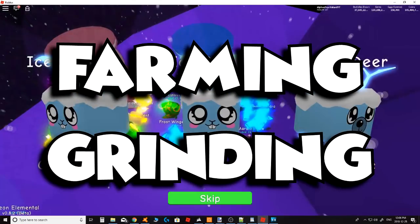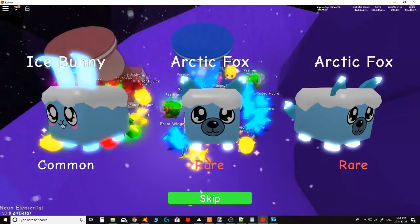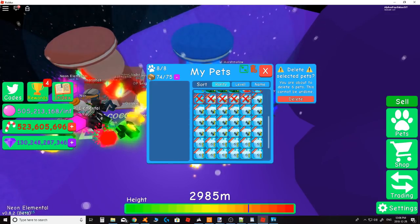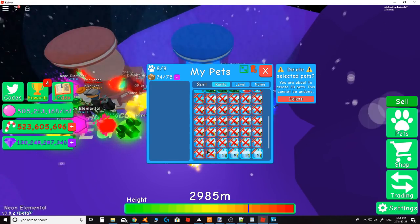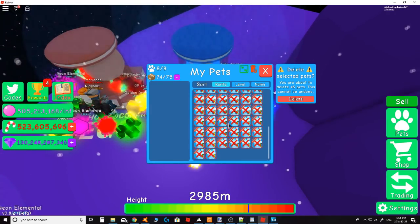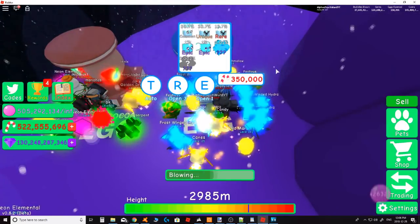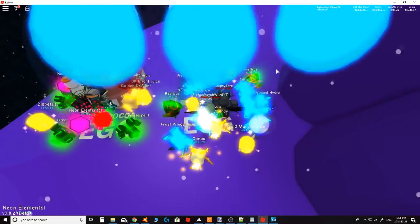My next tip is about farming and grinding. Be willing to go out and get the currency you need to hatch the pets that will make you better. This game is all about hatching and grinding. When you do farm and grind, try to do it alone. If you're in a server where somebody is already farming where you want to be, find a different server. If you're sharing the area with somebody, you'll get maybe half of what spawns. By yourself, chests respawn every 20 seconds, which is plenty fast enough to get a ton of currency really quick.